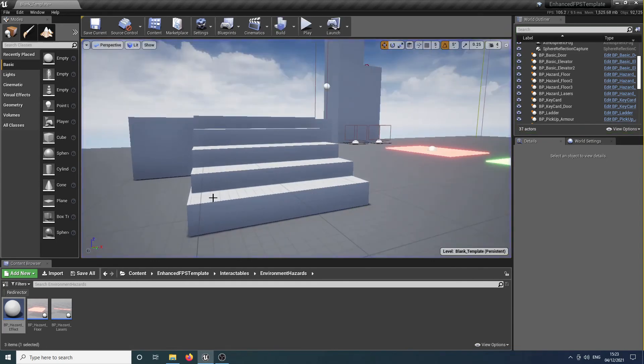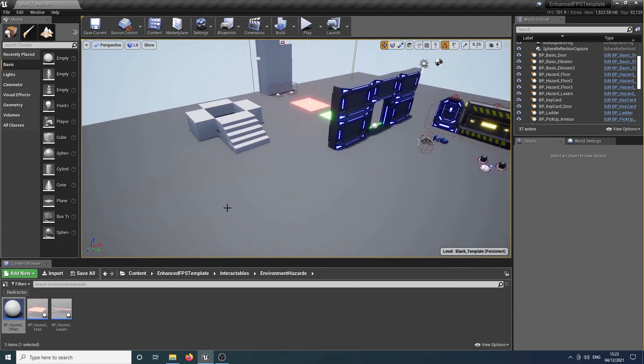You can use these environmental hazards very quickly and easily to create different obstacles for your player to navigate around the level, in terms of jumping puzzles and environmental hazards.